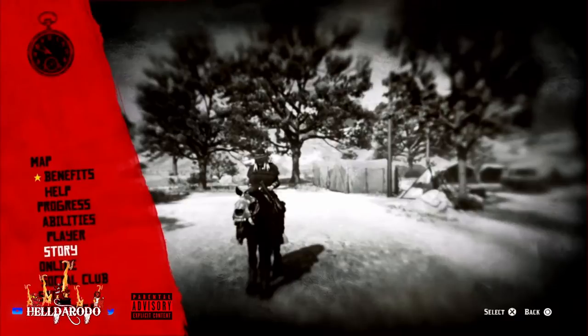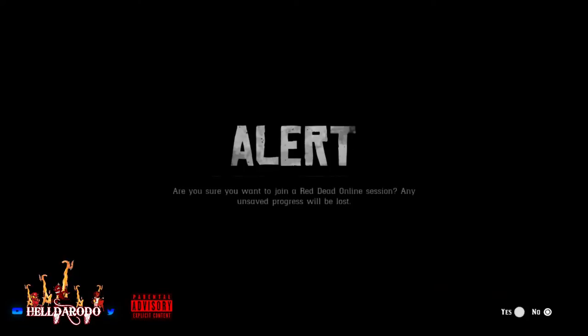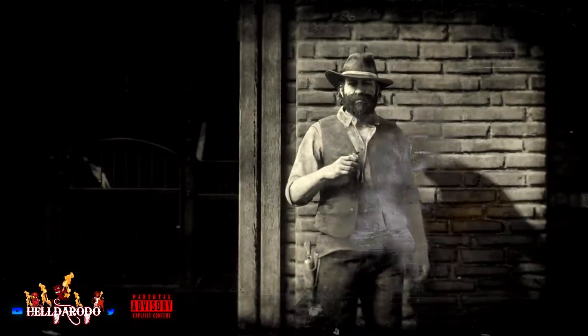Hey guys, what's up, old Heldorado again. You know what you're going to do because you've watched all the other videos — you know how to do it. Stand around here long enough to set spawn point, go to free roam, spawn in collectibles. You can get a lot here in Blackwater, but be careful because of the griefers. PS4, you can only do this once a day.